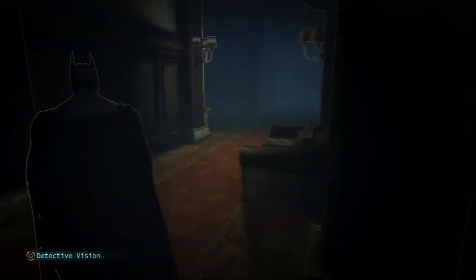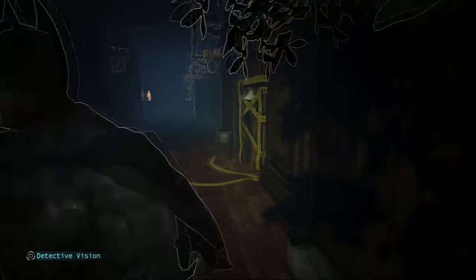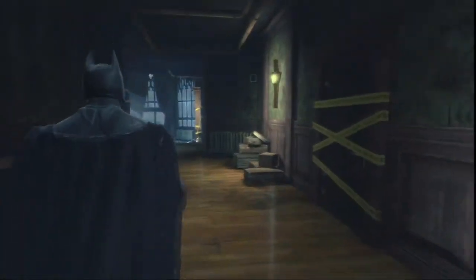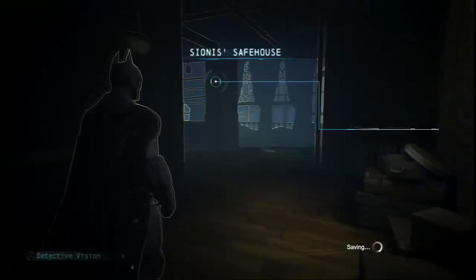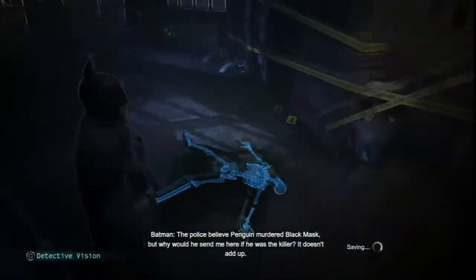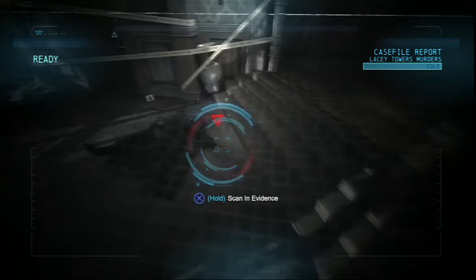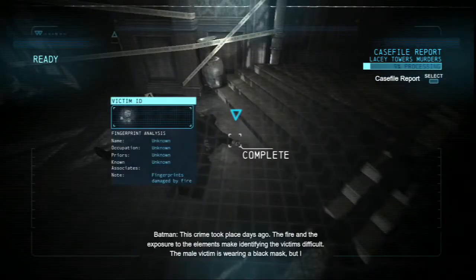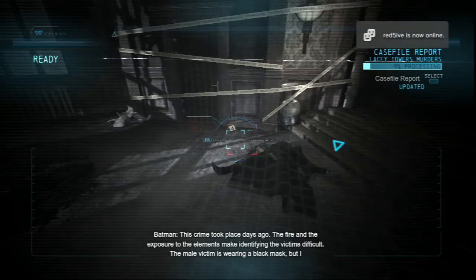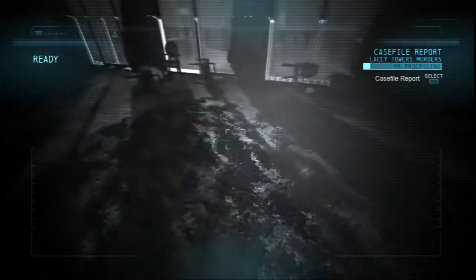Anyways, let's see where we should be going. So we have to investigate, I guess. Let's open this door - there's something here. See my map now. Oh wait, there's a body here. I doubt... but why would he send me here if he was the killer? It doesn't add up. Oh it's cool, we're gonna get to do this again.